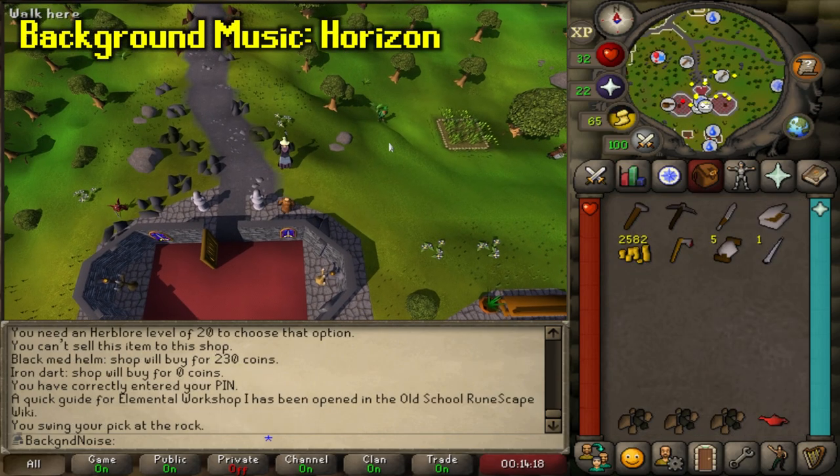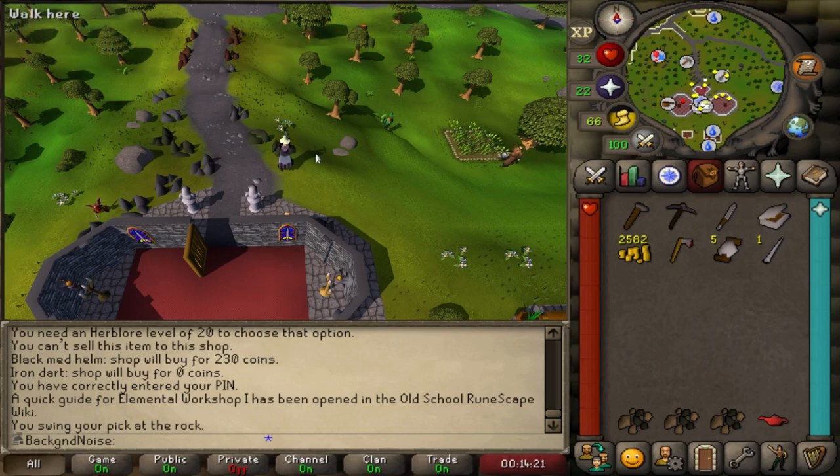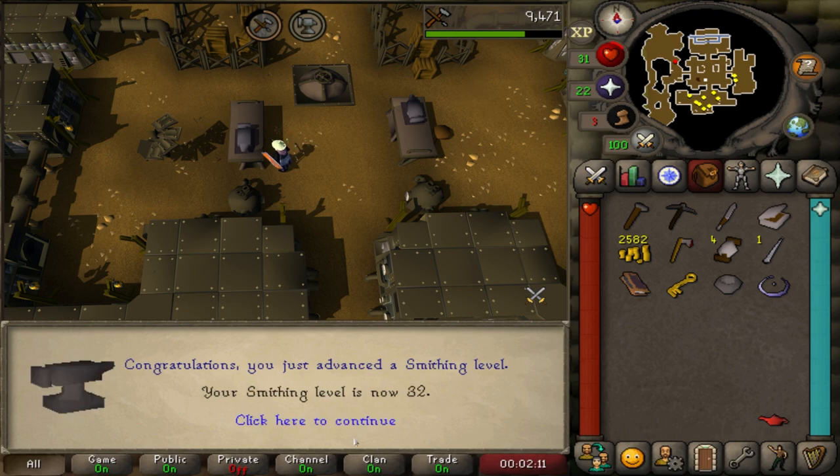It's kind of funny that we did Dig Site just to get 35 mining for coal, but you can actually get coal from cleaning finds, meaning you don't technically need 35 mining - but you still need to do the Dig Site quest regardless. From this very short quest, we got 26 crafting and 32 smithing. Took literally less than 5 minutes once I had all the supplies.